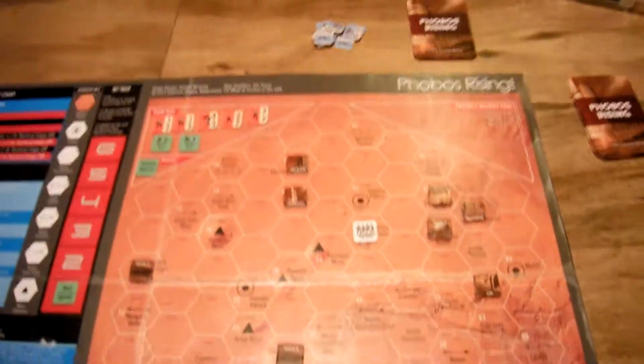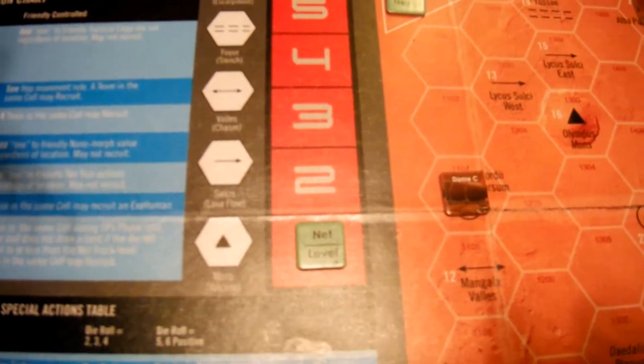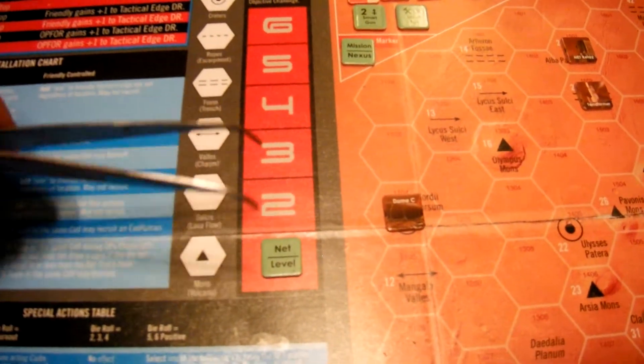We're back here at Phobos Rising. I've got my team here and they consist of two guys with the eyeball symbol that gives them bonuses to net runs, which will shift the net level up. That helps you out, but it also hurts you — it's the number of op-fors that will attack whenever you pull an op-for card, but it's also additional dial roll results for mission card objective challenges, so it's a bonus to your final mission score.